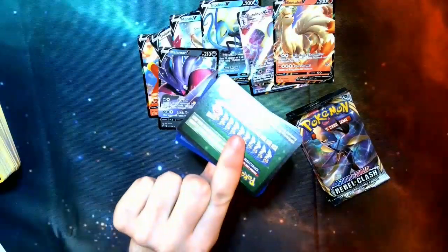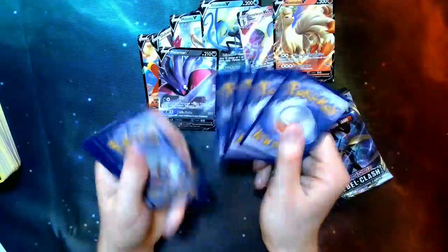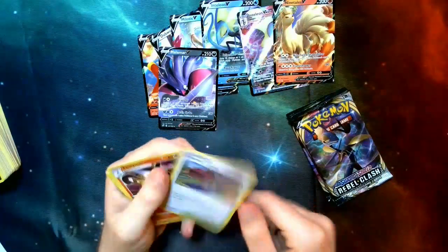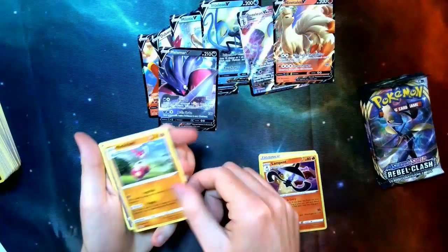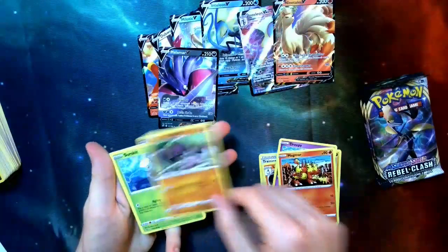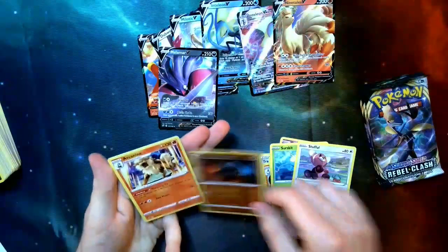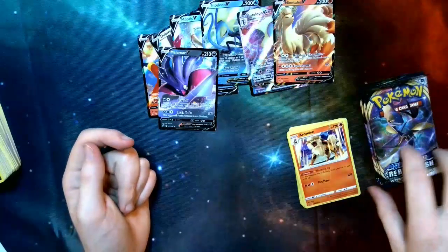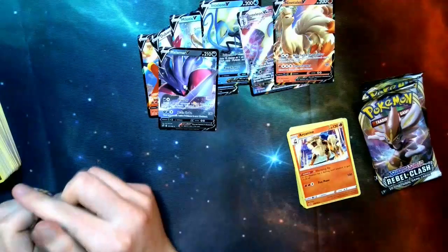Starting off with a green card — not the best thing we want, but we'll see. Energy, Training Court, Lampent, Medicham, another Dreepy, Magmar, Galarian Yamask, Surskit, Stufful, Rolycoly, and Arcanine. That's our first Arcanine — could be pretty interesting with the Burning Scarf we pulled earlier, but it's going to be pretty hard to use.